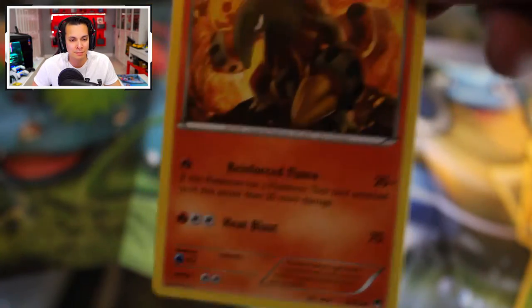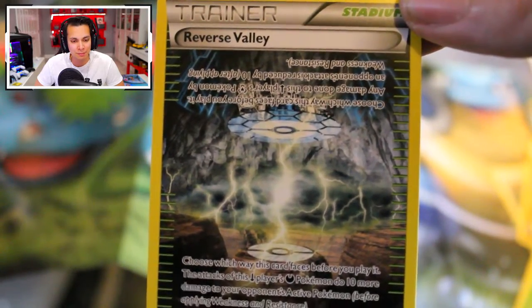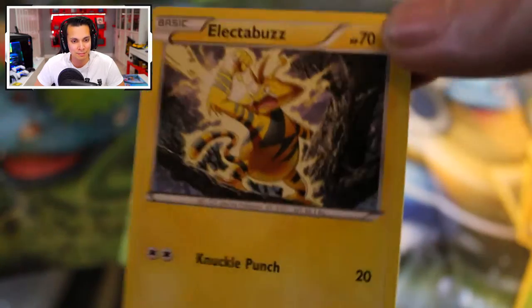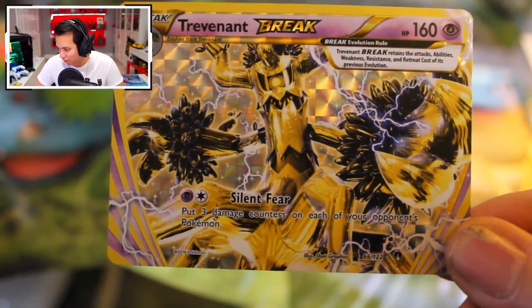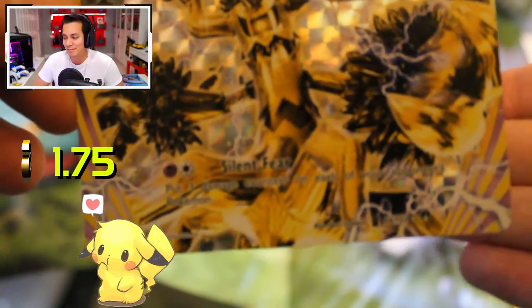We have a Meowstic. We have a Heatmor Classic, a Great Ball Trainer Card — classic design from the old set. We have a Stadium Card called Reverse Valley. A Shellder — you'd expect to see him surrounded by water, not by drought. We have a strangely named Kricketot, almost like Jiminy Cricket. We have a Rattata — classic, it's his massive teeth. A Froakie, an Electabuzz. And we have a Break Card, ladies and gentlemen — a Trevenant Break, number 66, a modest $1.75. Still sleeve-worthy. That is a humble pull.